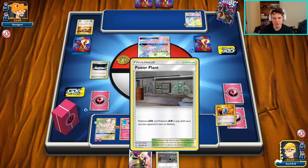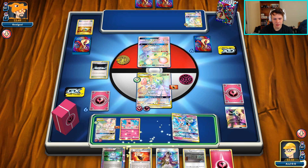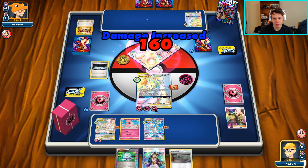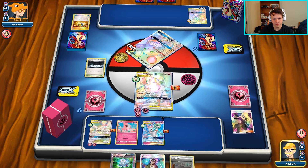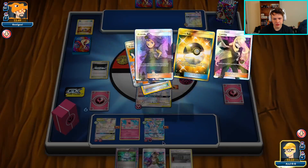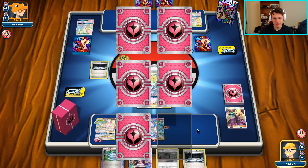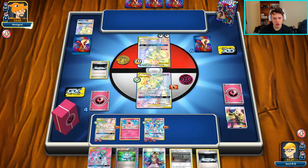There's a Spritzee - turns out I was drawing it the whole time. We are going to Cynthia rather than Sycamore because we want to save the Power Plants. If our opponent ever gets out of this Silent Lab lock, we want to be able to re-lock them as efficiently as possible. We are drawing really well - knock this rat out. Computer Search, we're in a really good spot. Another Silent Lab is great, another Guardian is okay.